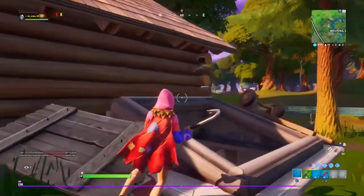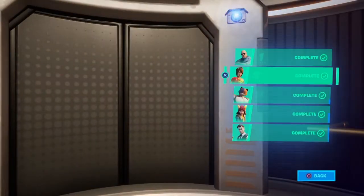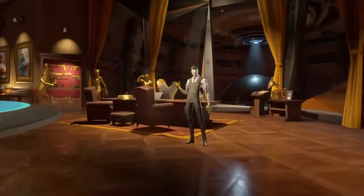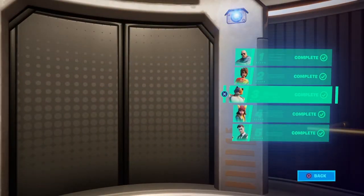The next thing I'm going to be showing you: if you go on to Agents and select Midas, as you can tell Peely hasn't got his own. If you click over here maybe a couple of times, it will start playing music, and as you can see on the left, Peely's poking out of the picture. That's step one complete for that challenge.